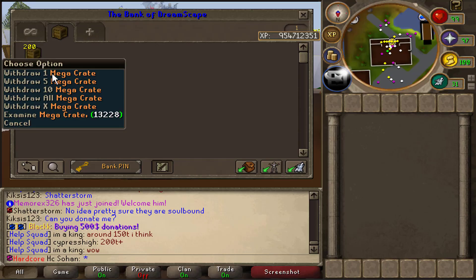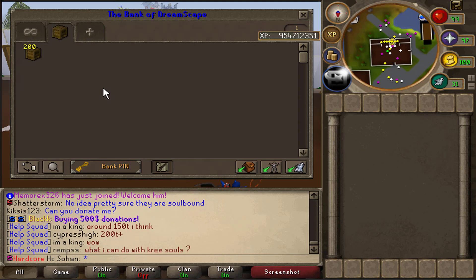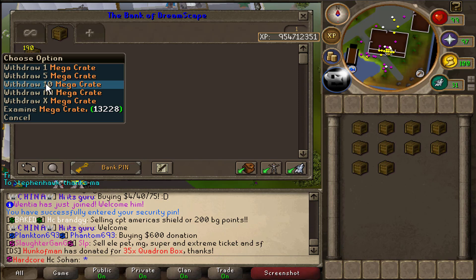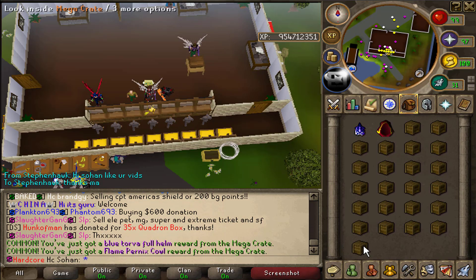What is up guys, today I'm going to be opening 200 mega crates. I actually did a video before opening 112 of them, so this is basically almost double the amount, so hopefully we can get some even rarer loot. We're going to open up 25 per inventory, so let's pull out and hopefully get really lucky.